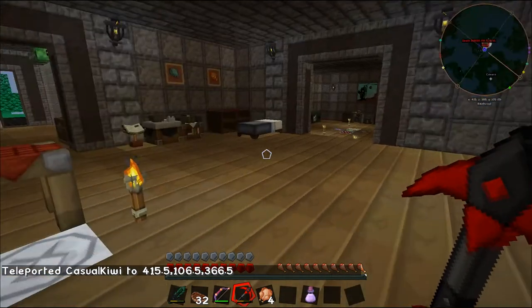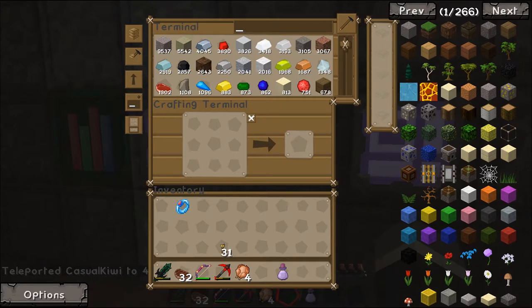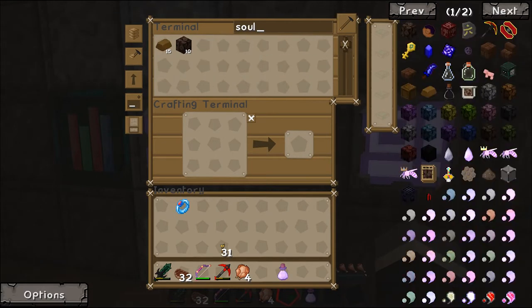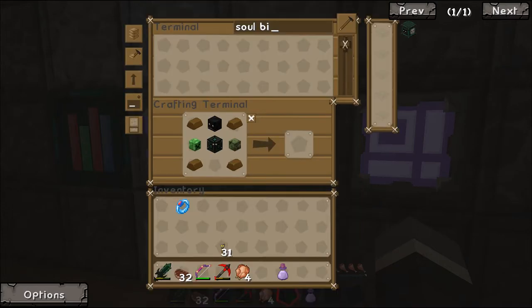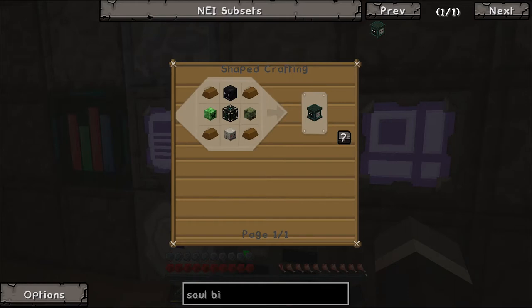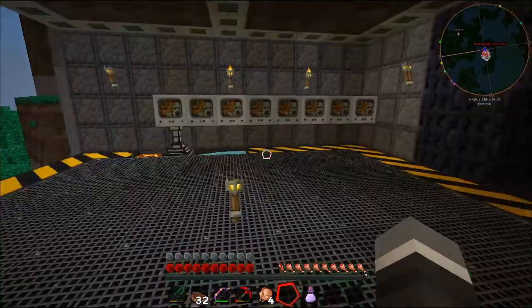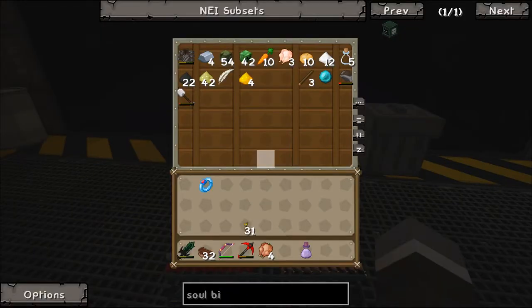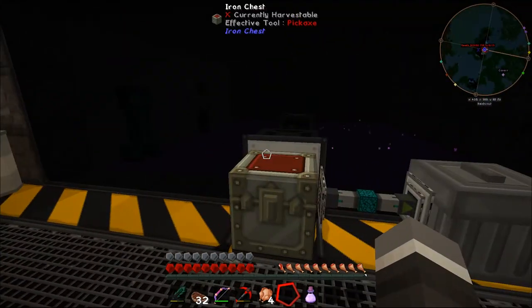Back to base - we have a bunch of teleporty thingies. Now we need to make a soul binder. That needs a bunch of stuff but we almost have everything. What else do we need? We need a skeleton skull. Do we have a skeleton skull downstairs? We do not - that's a bit of an issue.